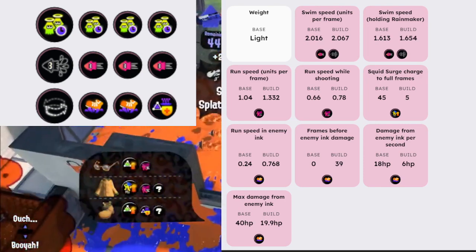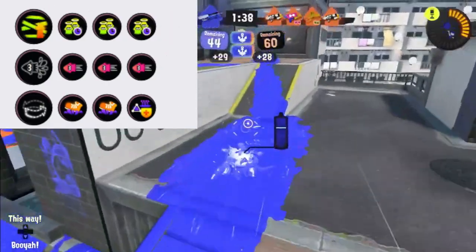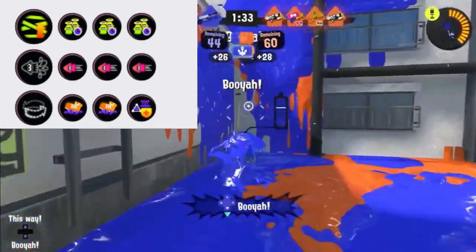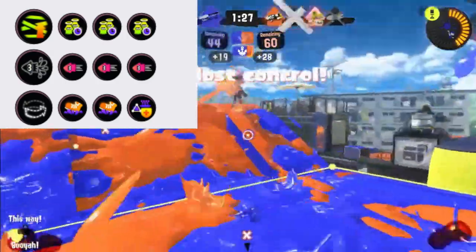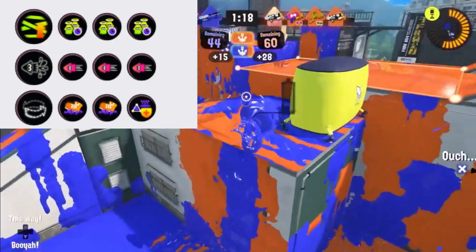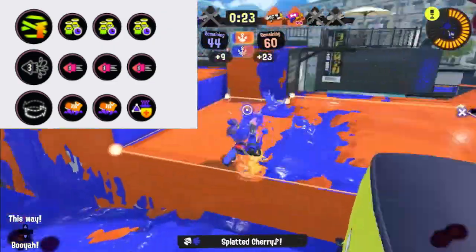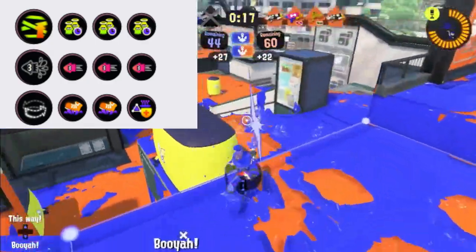There is another build you can run if you're more inclined to use Fizzy Bombs: LDE, Ninja Squid, Stealth Jump. I'd probably use this personally in Splat Zones just so I can have access to my Fizzy Bomb more if needed. The same stats apply to this build, and when you proc LDE you get your ink resistance, ink recovery, sub saver — everything that comes with LDE. This would be very good for Zones.